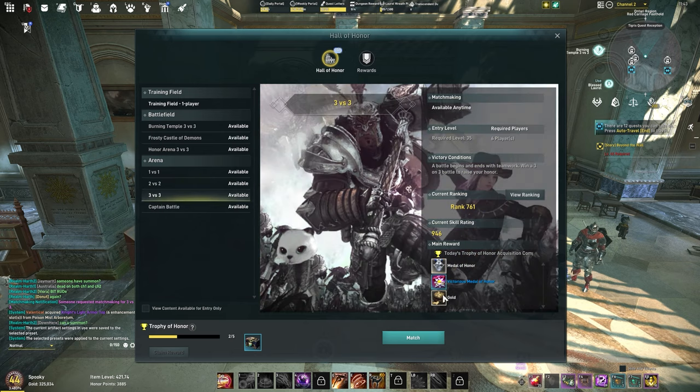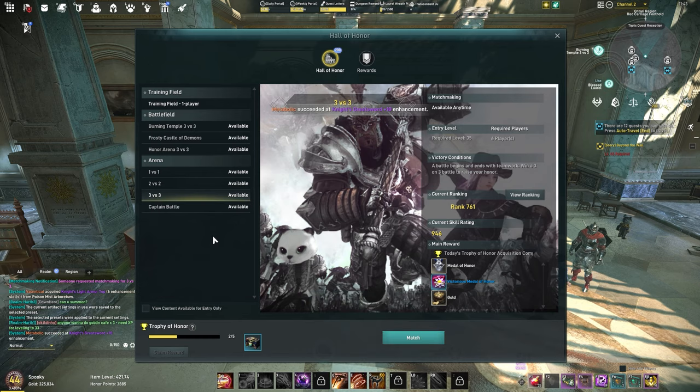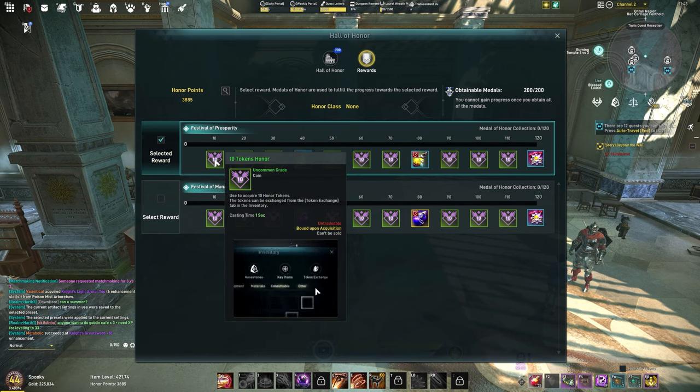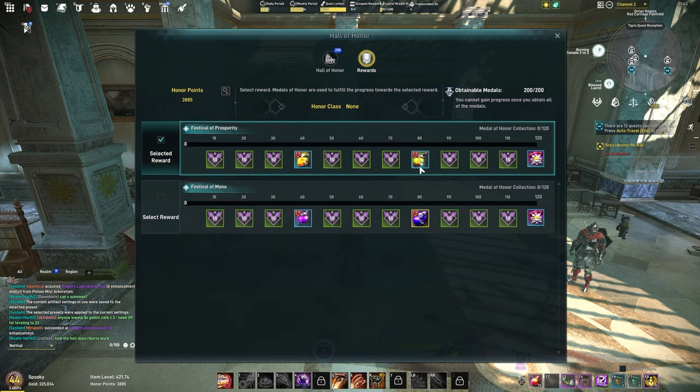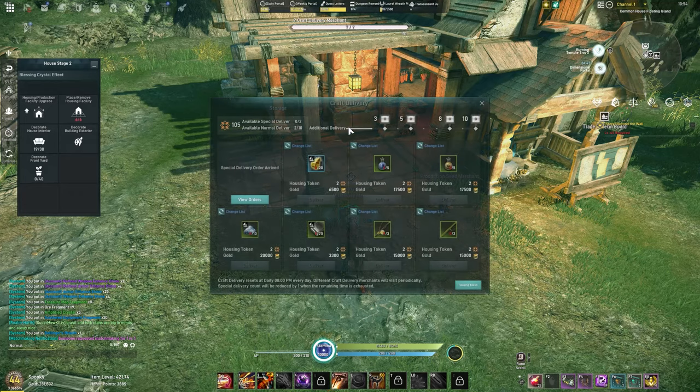One of my favorite methods of earning gold is through the PvP arenas. For every 2v2 you win, you'll earn 3,000 gold, and every 3v3 you win you'll earn 5,000 gold. You can play arenas as many times as you want per day. Also keep in mind that there's a medal system where you can earn other rewards as well. You can only earn a certain amount per day, but these rewards are definitely worth grinding for.